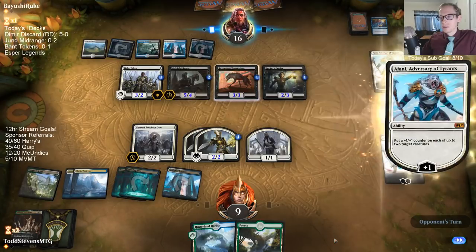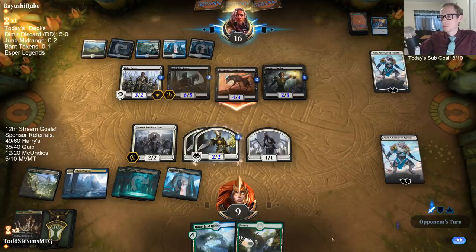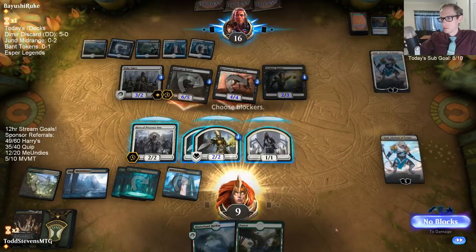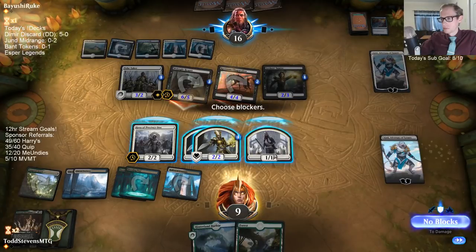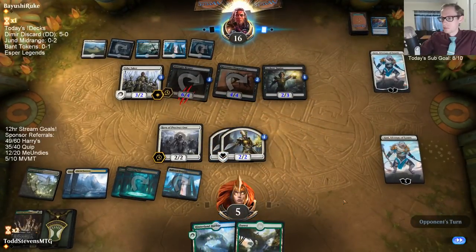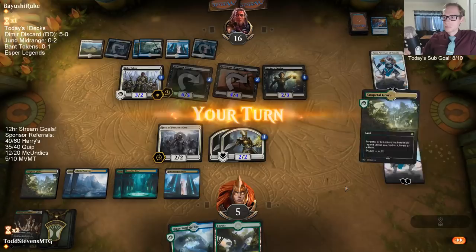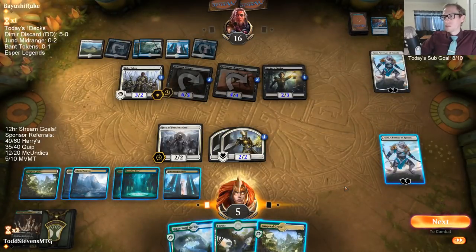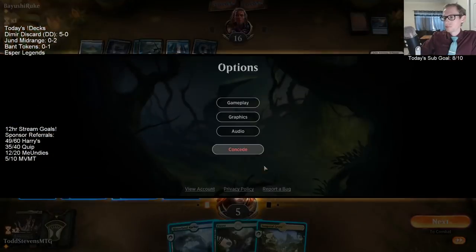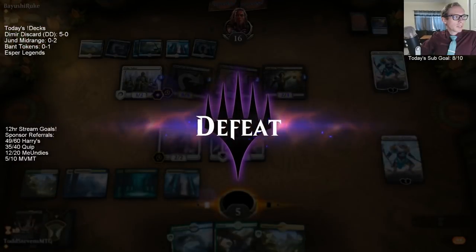Obviously Conclave Tribunal is what we need to be drawing here, because this Ajani is going to ultimate. Can't negate the lands — so true. These last four matches have been rough.